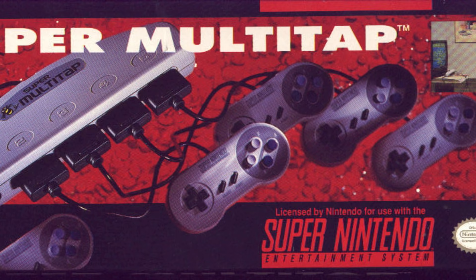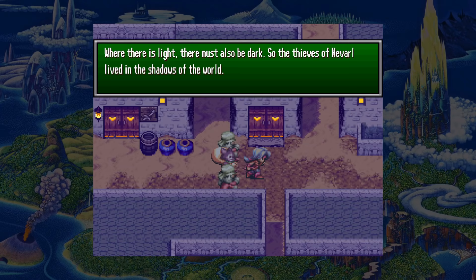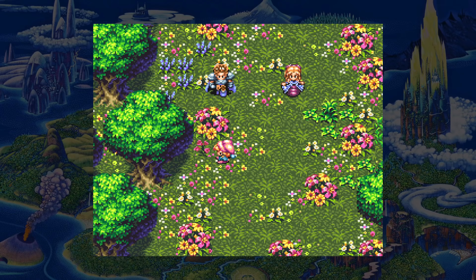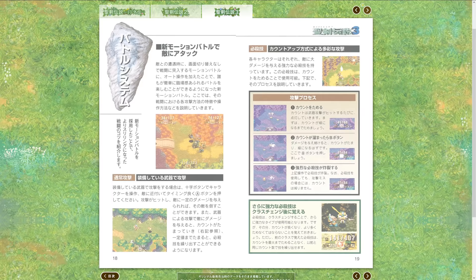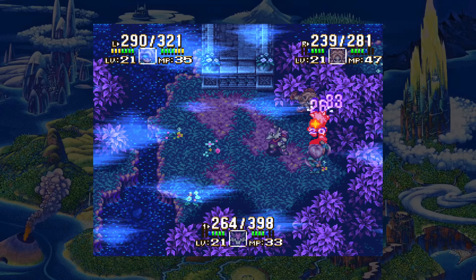Multiplayer is still in the game but limited to just two players this time, which feels like more of a downgrade on a system like the Switch where connecting controllers is easy. You can choose from six characters at the start of the game and the selection matters a lot for both gameplay and story reasons. Depending on who you choose, you'll begin and end the game in different areas and experience a different storyline, and the characters are radically different in their abilities. For example, Kevin is a werewolf with some of the best fighting skills, punching twice with each attack and becoming even more powerful at night. Charlotte can't attack well and instead relies almost entirely on magic to support her teammates. The original Japanese release came with a massive manual, but it almost certainly won't be translated into English, so you'll want to google the characters before starting.